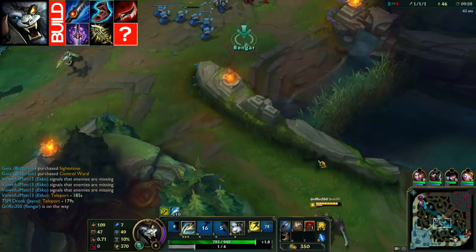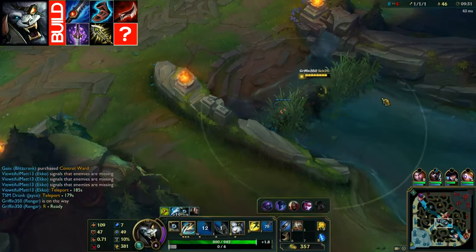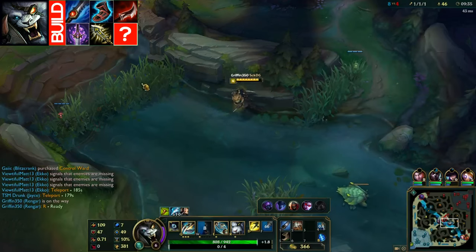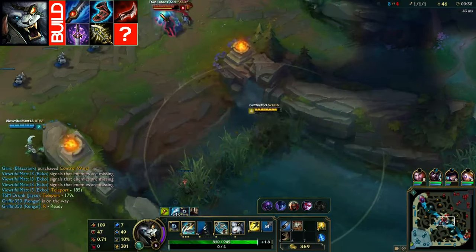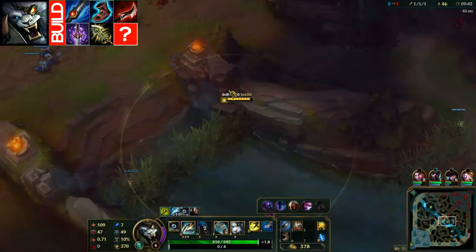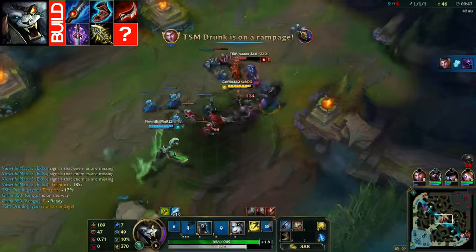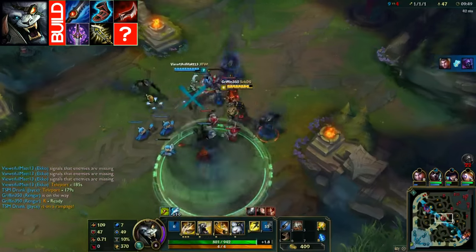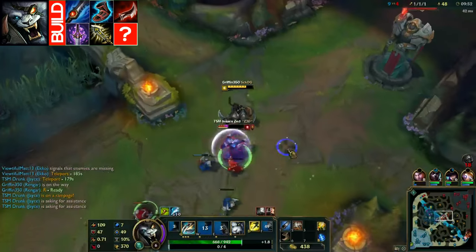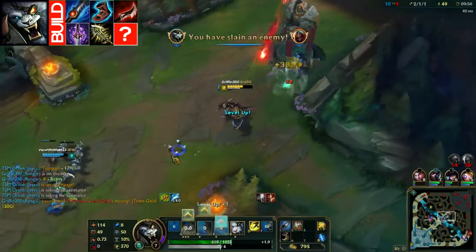Then we go Ionian Boots. Please don't take Merc Treads, Ninja Tabis, or Mobi Boots early. You still move quickly with the Ionians, and you're building items that give you out-of-combat movement speed regardless. Having the cooldown reduction on your summoner spells and your abilities is much more useful than having extra move speed. It's not really worth it at all — just go with the Ionians, they're much better.